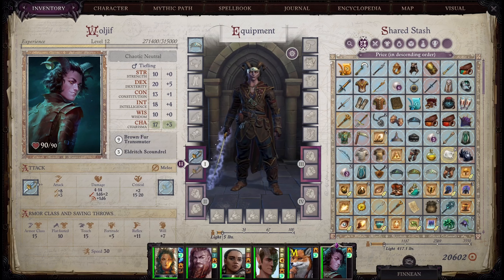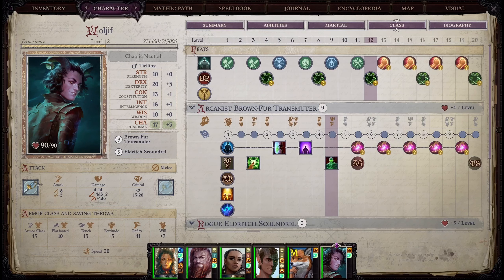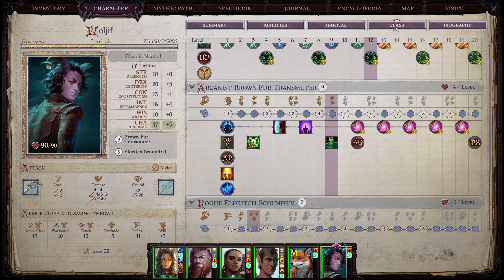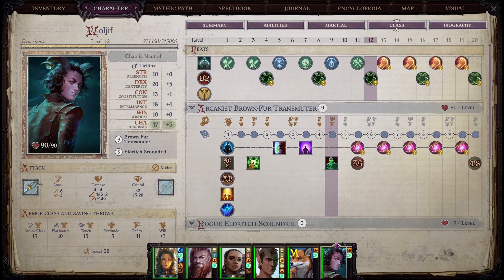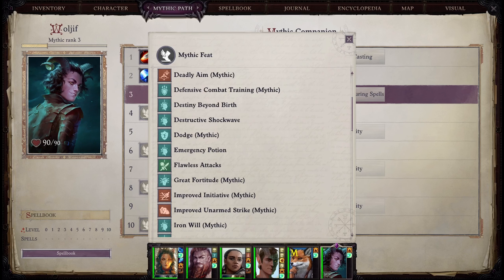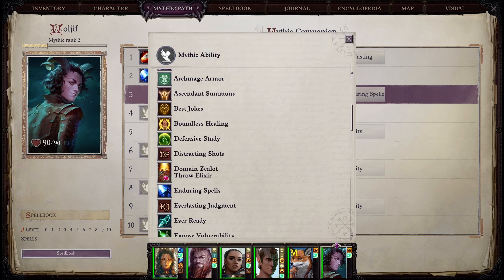I'm not raising his intelligence but his charisma, so he gets more Brown Fur Transmuter charges. He got this important ability and now he can go Lore Master after this, picking up spells from other spell books like clerical or druid. For mythics to get this going early: Abundant, Enduring, Greater Enduring — that's all you need. Then he'll go for more Abundant Castings, Better Abundant Castings, and later the ones that raise caster level on a specific school — transmutation mainly.